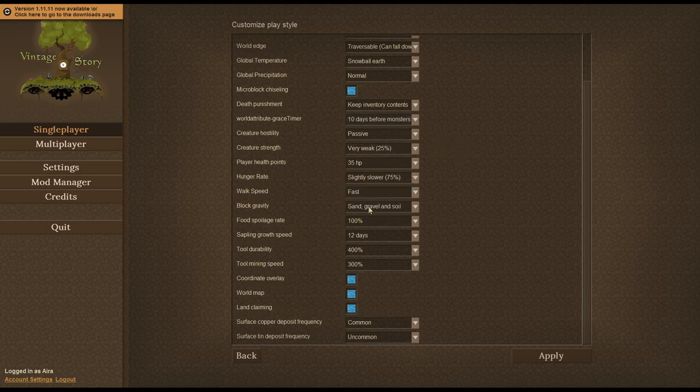Creature strength I put at the absolute lowest, because when I was trying this before I nearly got killed by animals many times even with it on this setting. I gave myself the maximum hit points, all the way up to 35. Hunger rate I've set to slightly slower — I haven't set it any lower than that because I want the challenge to be real. So my hunger will go down fairly quickly, but not quite as quickly as normal. In the beginning, this is going to be especially important.